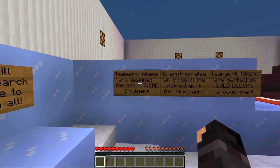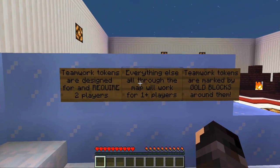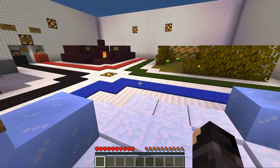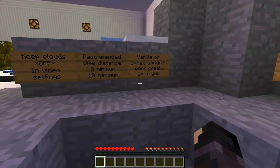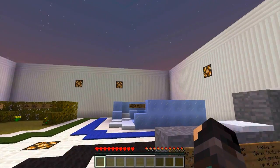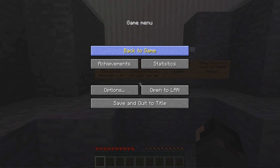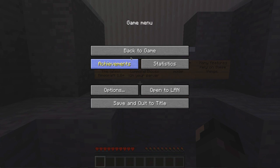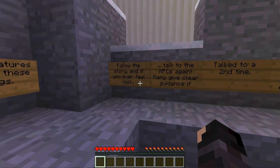Teamwork tokens are designed for multiple players — but I have no friends — so everything else can be used with one player. Teamwork tokens are marked by gold blocks. These are just the settings, but it's really cool because when you install this map using a snapshot it sets all of this for you, and all of the options are locked. Pretty cool. The blocks are just like Minecraft. Okay.